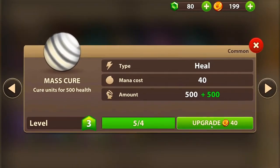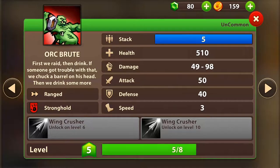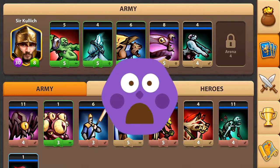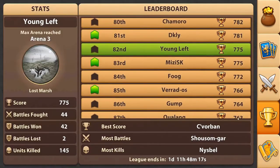I got a new spell upgrade — mass cure: cures units for 1000 health, that's pretty awesome. This is my army. The orc brute has 500 health and 49 to 98 damage attack. These are my troops. I just bought another gargoyle, so now I have six gargoyles — I had five before.